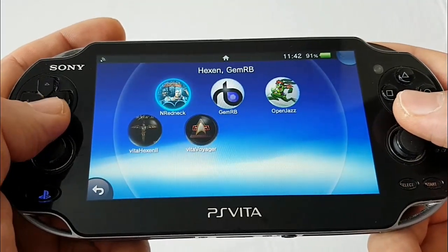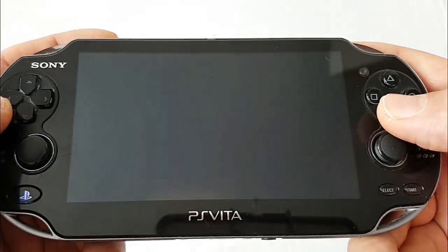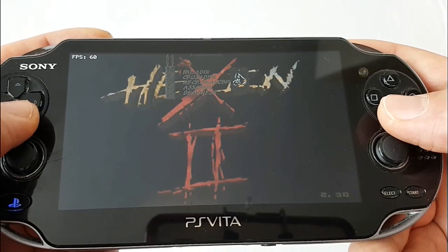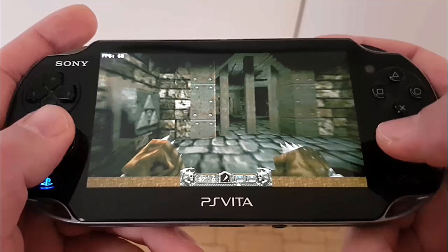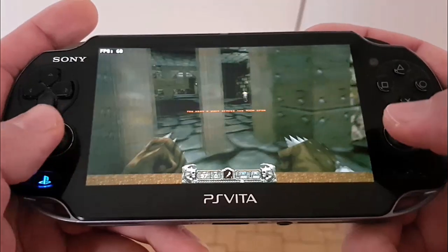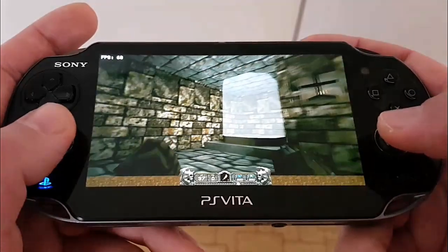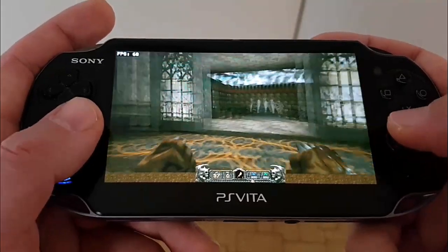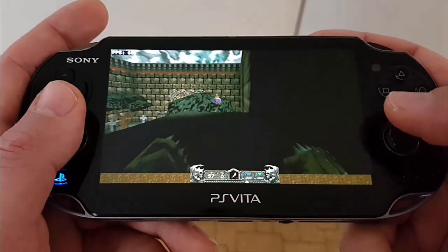Like usual, I've saved the most inviting port for last — that being Vita Hexen 2, which is a port of Hexen 2, an old school dark fantasy first person shooter developed by Raven Software and published by id Software. The port is brought to you by none other than the king of ports, Rin himself. As the saying goes: on the highest throne in the world, we still sit only on our own bottoms. Long live the king.